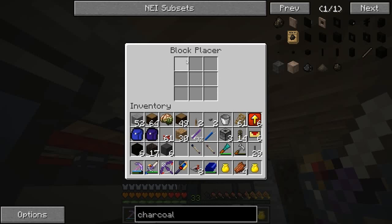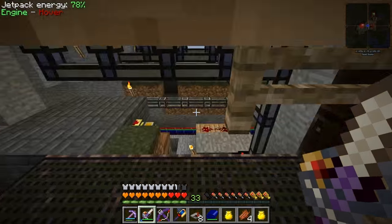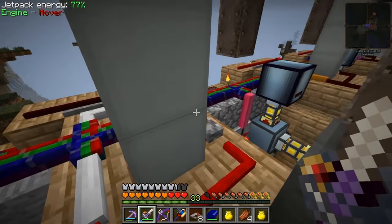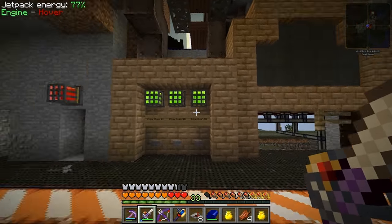Yeah! You see, so from the block placer here, it had those charcoal blocks in. Those got placed into the oven. I'll open it manually to show you. So it puts it in three rows, five in each row, 15 total. The light turned on because it's done cooking up its load, and we press the button.